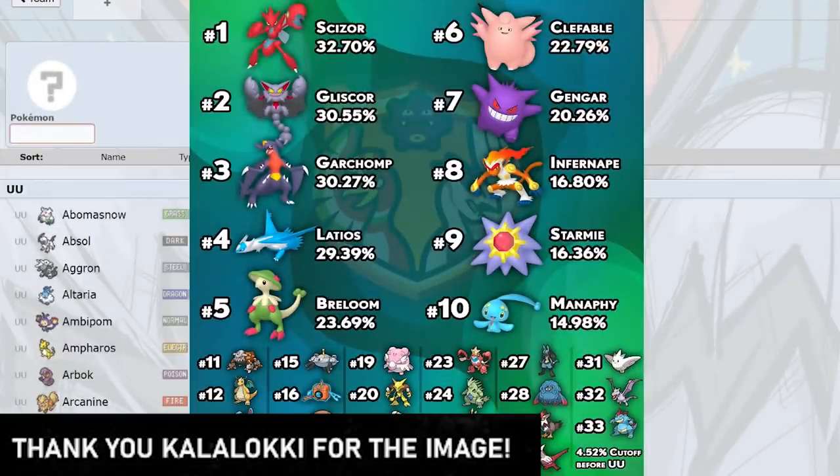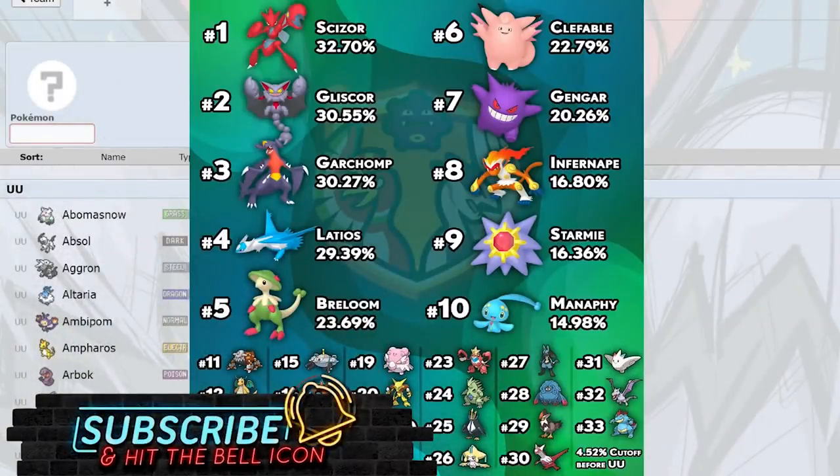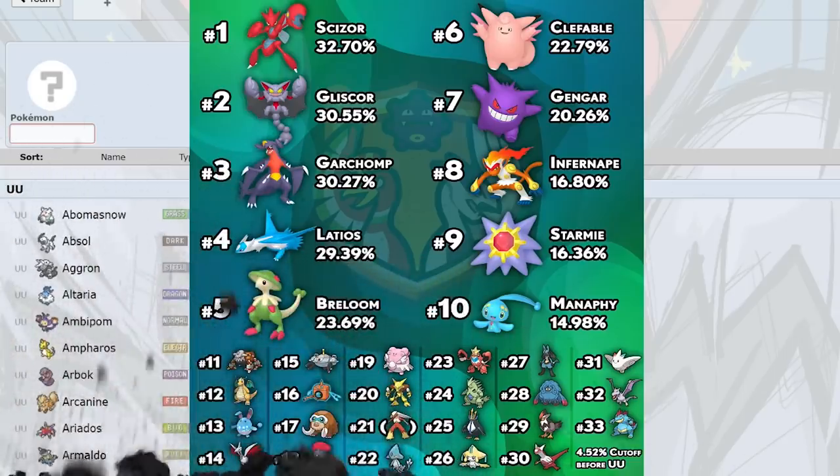What's up guys, Pokemon here. Today we have the first usage stats for Pokemon Brilliant Diamond and Shining Pearl, and half a million battles were played. There are some insane stats here — look at the first four Pokemon having 30% usage between them. We now have a UU tier for BDSP as well, and we'll be discussing that briefly.